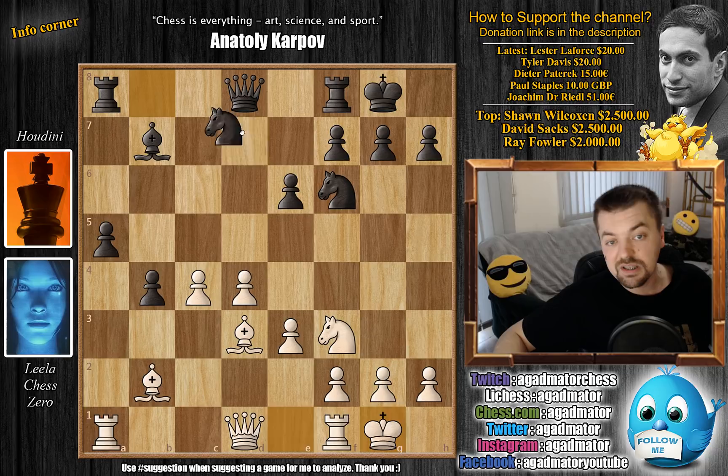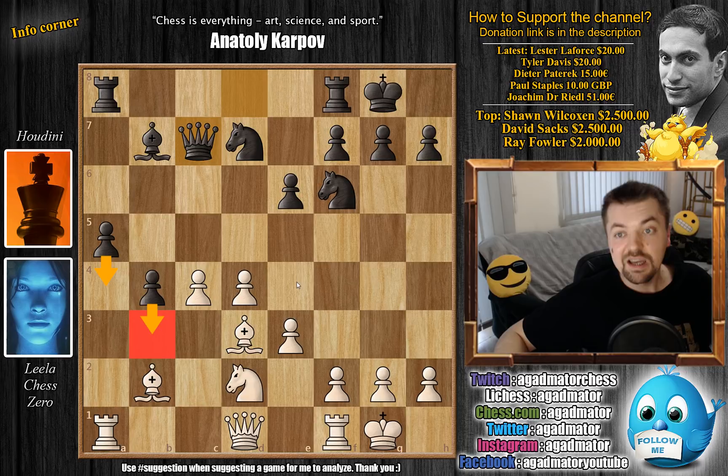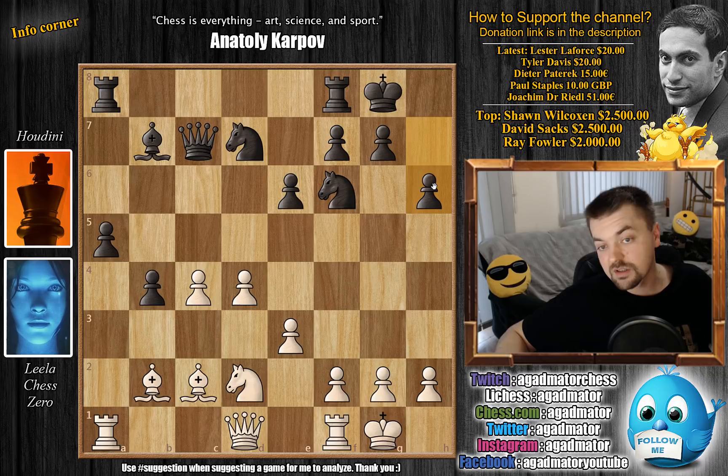Now comes knight b to d7, continuing development. We have knight back to d2, and now queen to c7. As you can see, black has two very strong passed pawns on the queenside and also a lot of pressure against the white king — if some mate threats happen, white could get in trouble. But it's all worked out with bishop to c2, and now comes h6 first, preparing to keep the black king a bit safer.